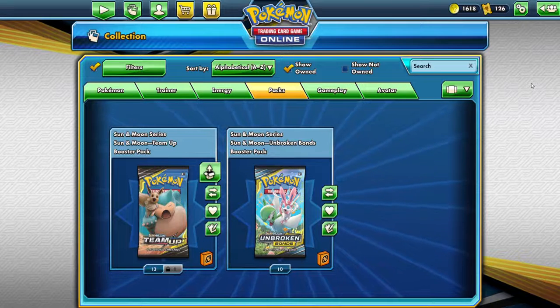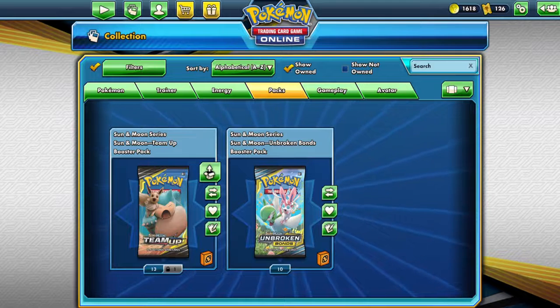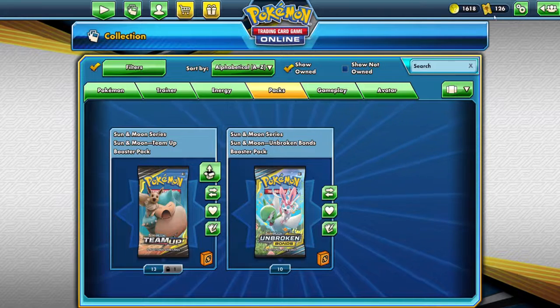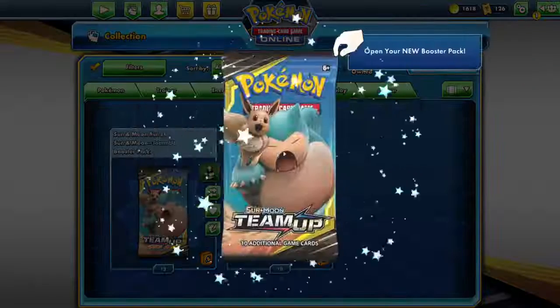Hello and welcome to Sunpack Openings Online. We have some Team Up and Unbroken Bonds, and I'm also going to open up the Dex. But Team Up first.